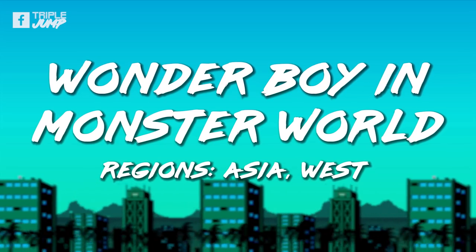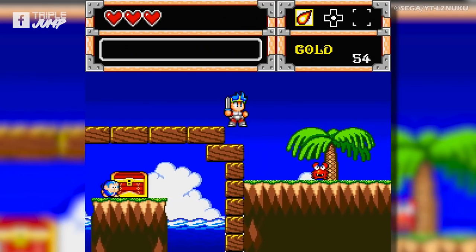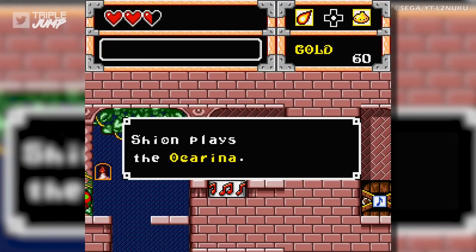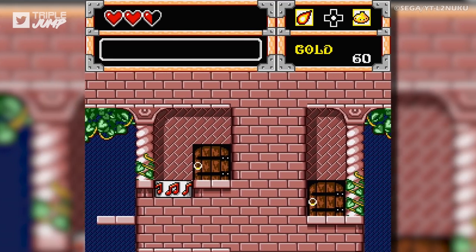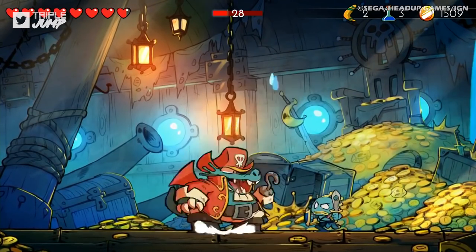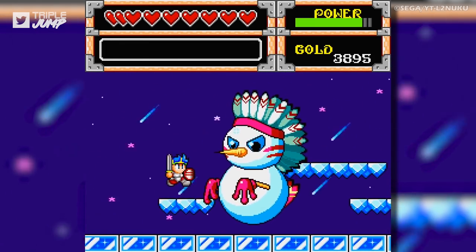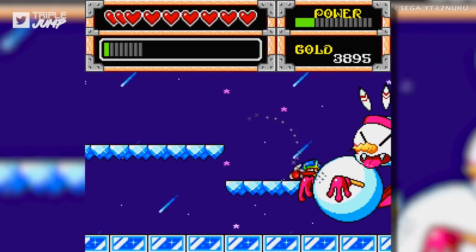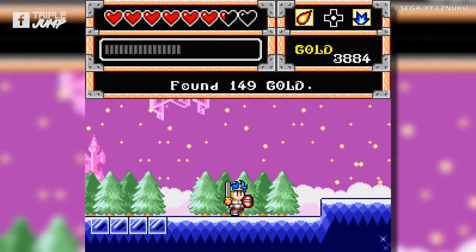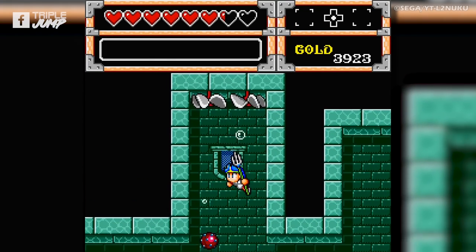Number 47: Wonder Boy in Monster World. Known in Japan as Wonder Boy 5 Monster World 3, it's not the best representation of either the Wonder Boy or Monster World series — that honour would go to Wonder Boy 3: The Dragon's Trap, which recently got a very impressive hand-drawn remake. Still, Wonder Boy in Monster World is a fun game, if also an unremarkable one. The visuals are appealingly colourful and cartoony, and the soundtrack does its job well enough, but the game has very little character, and for a short game it does a pretty good job of wearing out its welcome.